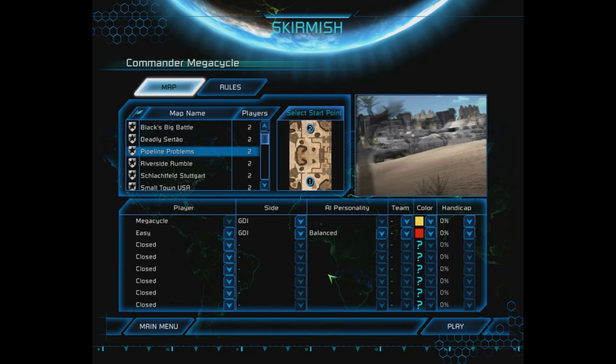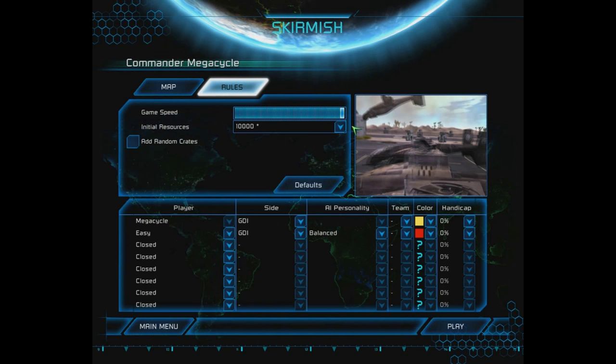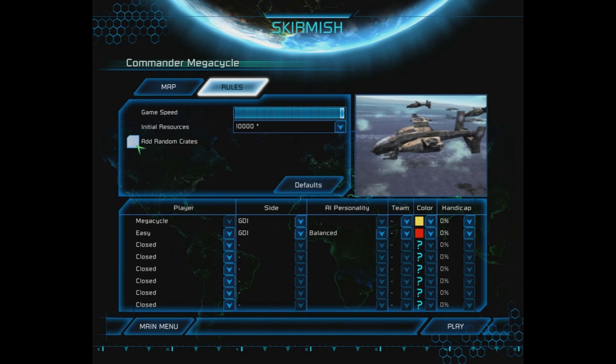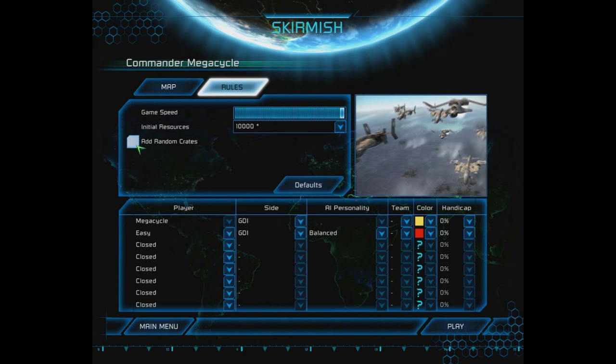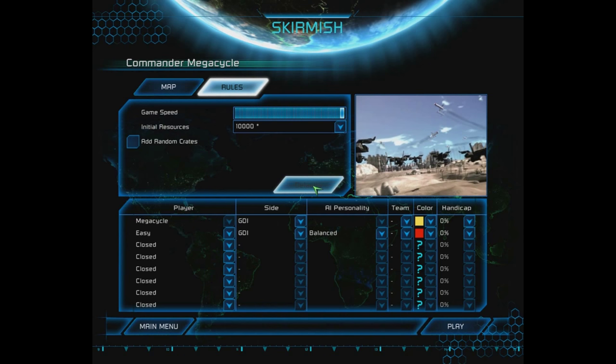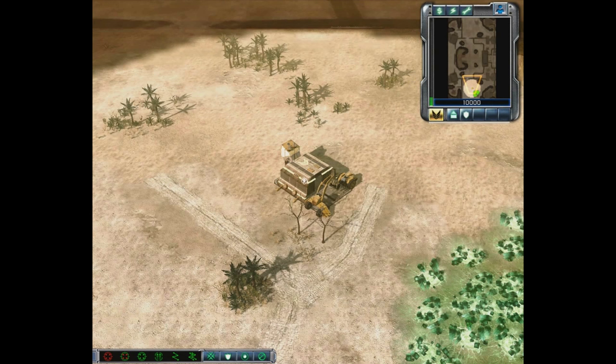The very last piece is additional rules: changing game speed, initial resources — how much money you start with — and the Command and Conquer series has random crates that pop up on the battlefield. If you touch them you can get resources, your units can become more skilled, or you might lose units — it's a gamble. We're not going to modify anything, just click the default button and make sure we haven't changed anything. Without further ado, here we go.